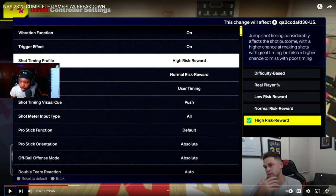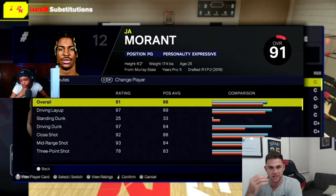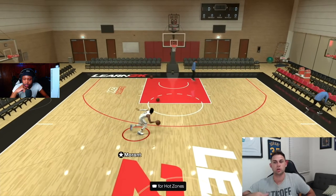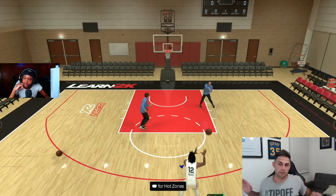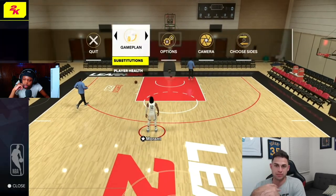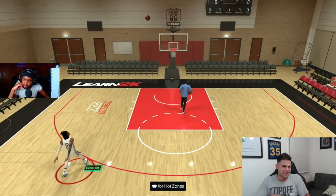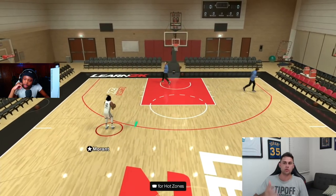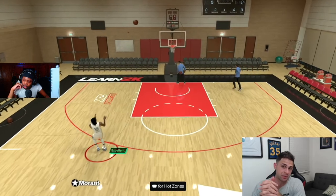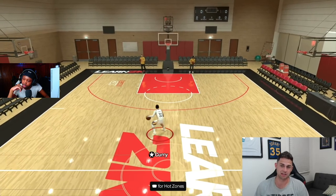Players skilled at timing their shots get a high reward, and if you suck at timing on high risk you're cooked. I'm using Ja Morant on Hall of Fame — he has a 78 three-point rating and no limitless range badge — and I was still greening consistently with his jump shot base, no jump shot boost, no hot zones. If you're not on high risk high reward you're going to be at an extreme disadvantage against good players.